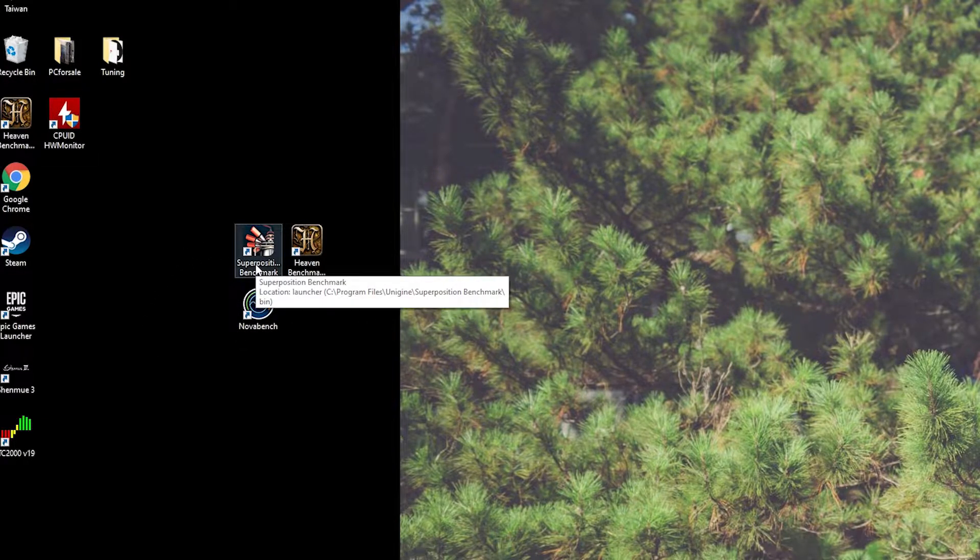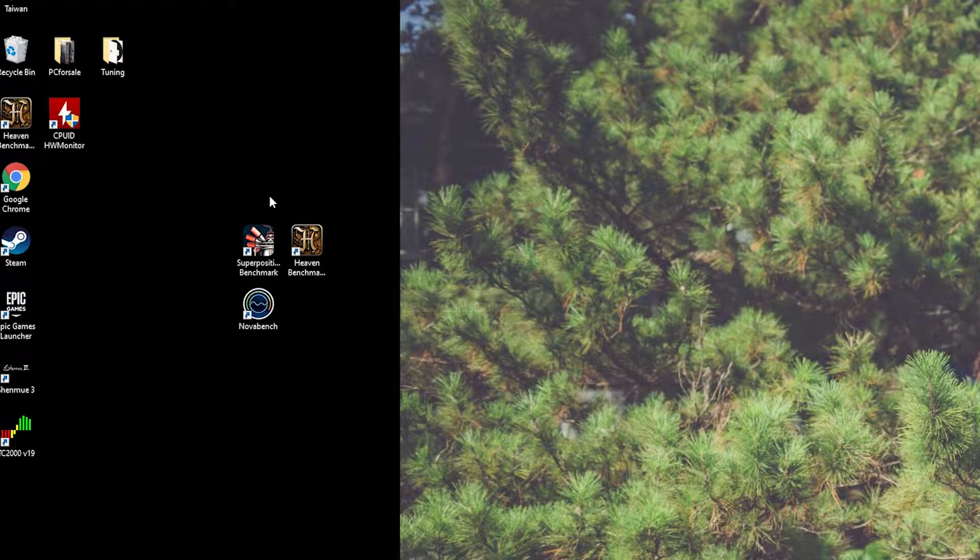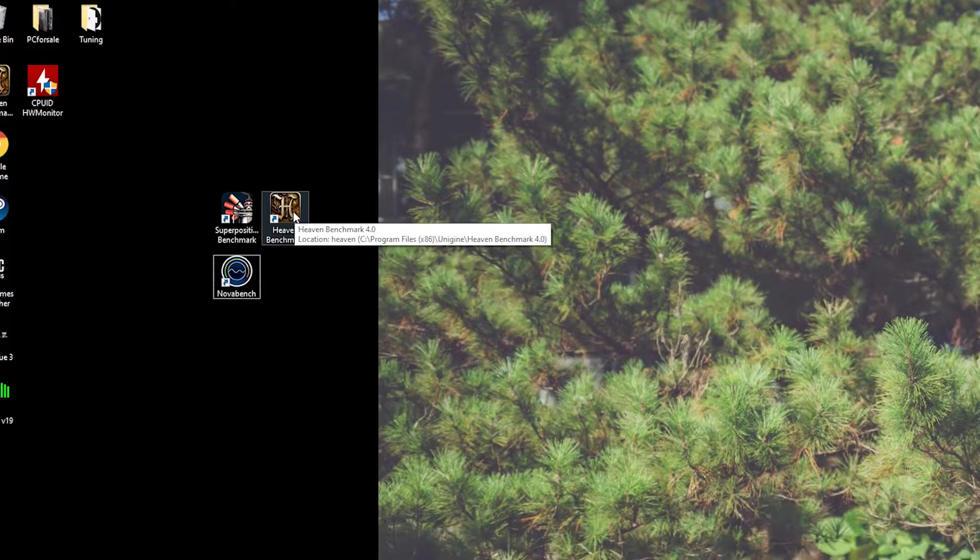Right now we're going to test SuperPosition Benchmark and Heaven Benchmark. SuperPosition is DirectX 12, which is more accurate for newer software and newer games. Heaven is a bit of an older system — it uses DirectX 11 or DirectX 9, which is better if you're a retro gamer or into older style games.